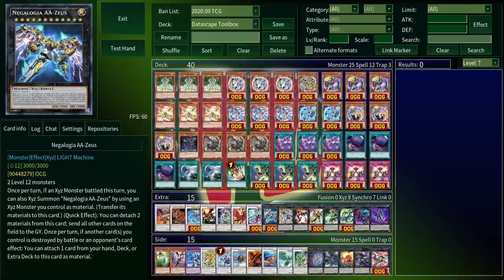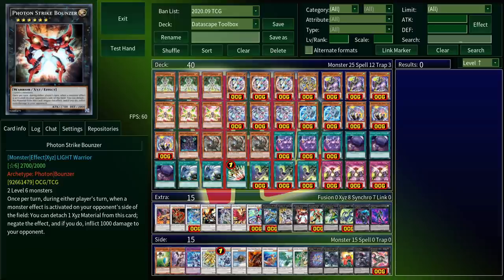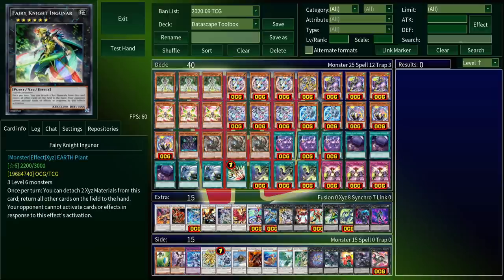Moving on to your Xyzs, Zeus is pretty much a staple in every Xyz deck at this point — just play it if you can. Utopia Beyond turns all your opponent's monsters' attacks to zero when it's summoned, which is how I deal with Dragoon and other untargetable, indestructible problems. Strike Bouncer is our only negate at this rank; it can detach to negate monster effects that activate on the field and inflict a thousand damage. Firebird can banish one face-up card your opponent controls along with one card in their graveyard — nice banishing removal. And Fairy King can bounce all other cards on the field at spell speed four. He's kind of a hassle to make because he takes three level sixes, but the payoff can be worth it on established fields, since your opponent can't respond to it.